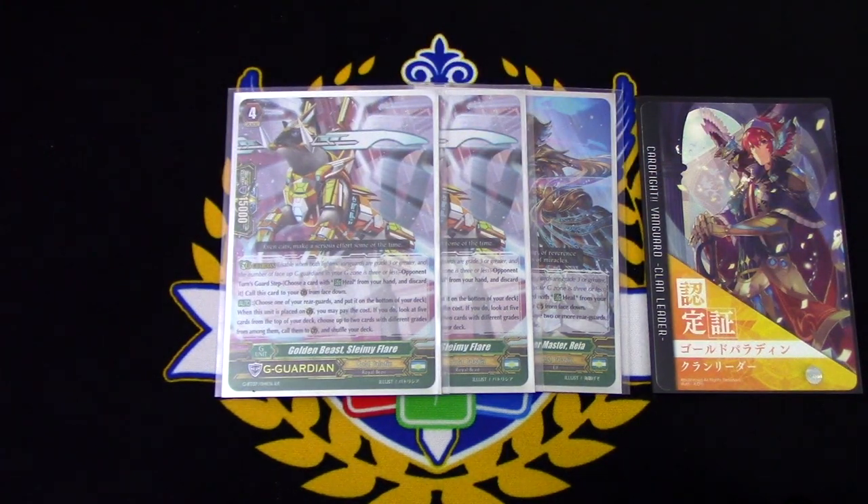Slammy Flare's skill is: when this unit is placed on the Guardian circle, you may pay the cost. If you do, look at the top five cards of your deck, choose two of different grades from among them, call them to the guard circle, and then shuffle your deck. So you have anywhere between a 36 to 41k shield at your disposal with this card.